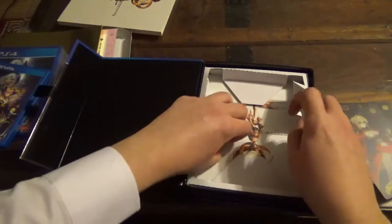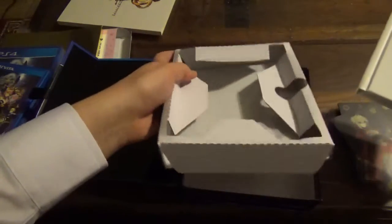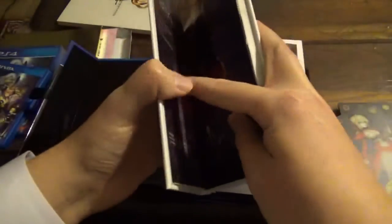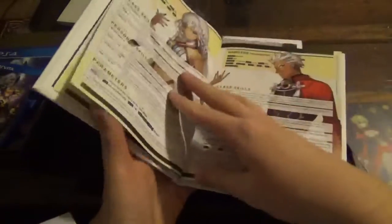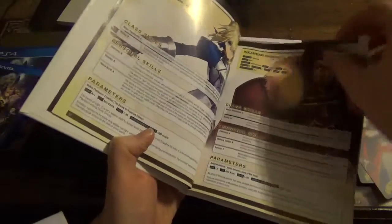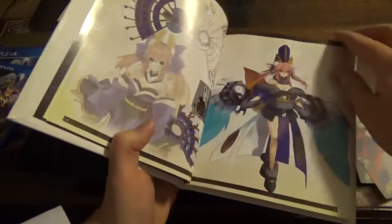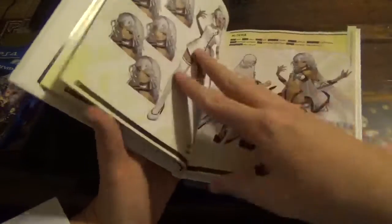Diving into the deepest parts of the box — I think this whole cardboard section just comes out — we can look at the art material for the English version, which reads left to right, obviously. All of this is translated and it's actually the exact same information as in the Japanese version, which is really nice when it comes to interviews and director's notes. It looks like everything is the same imagery. I was curious if they had censored anything or taken any images out, but it looks like it's all there and present.